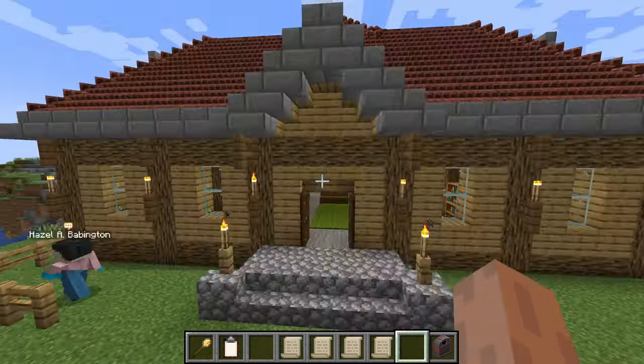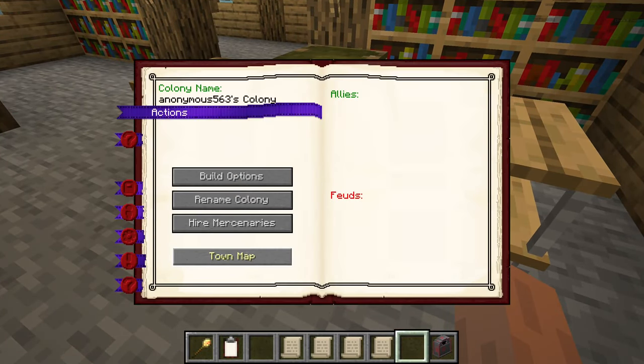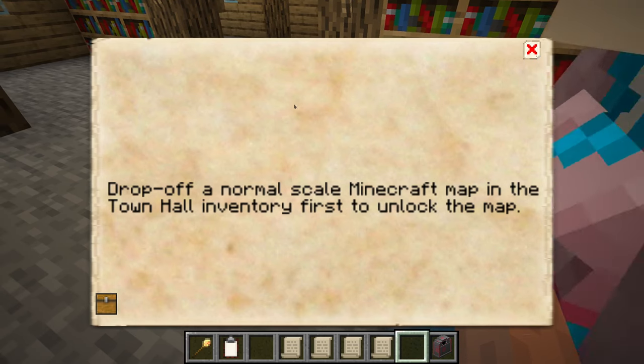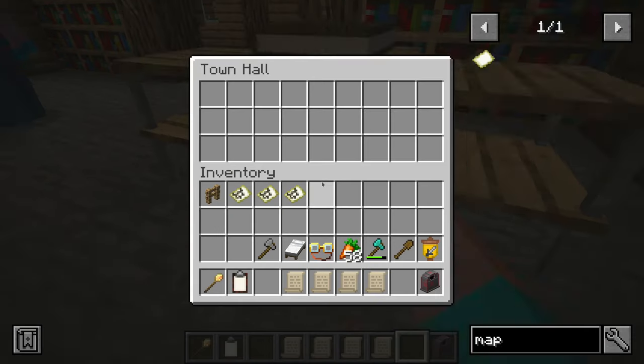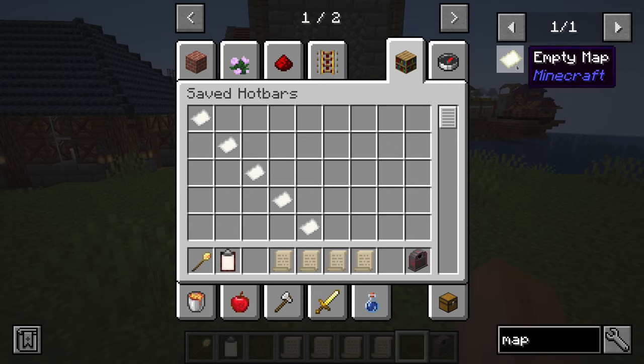Right-click the town hall block and you will see it right here on the first page: Town Map. If you click this, it will tell you to drop off a normal scale Minecraft map in the town hall inventory to unlock this map. The inventory can be accessed on the bottom left with 'Inventory' or by shift right-clicking on the town hall.